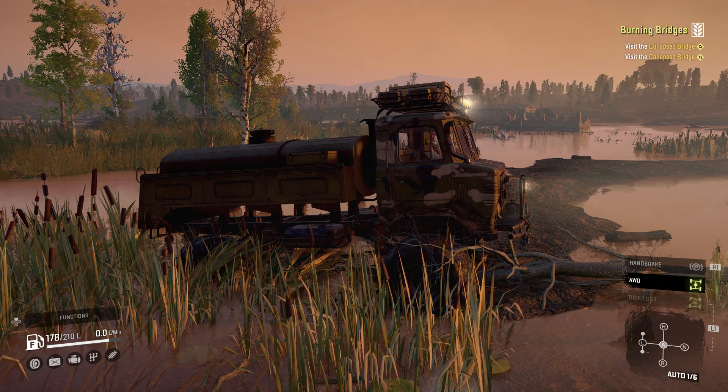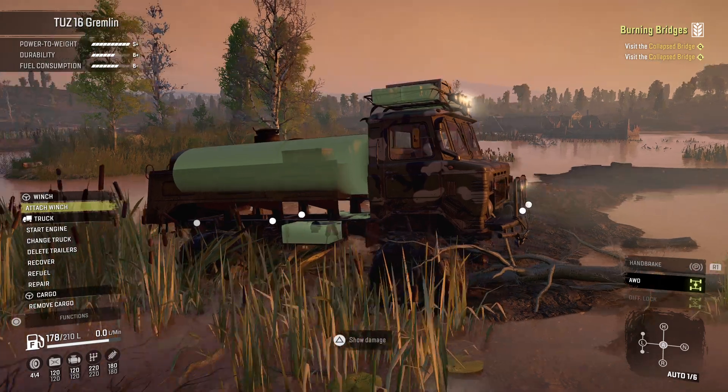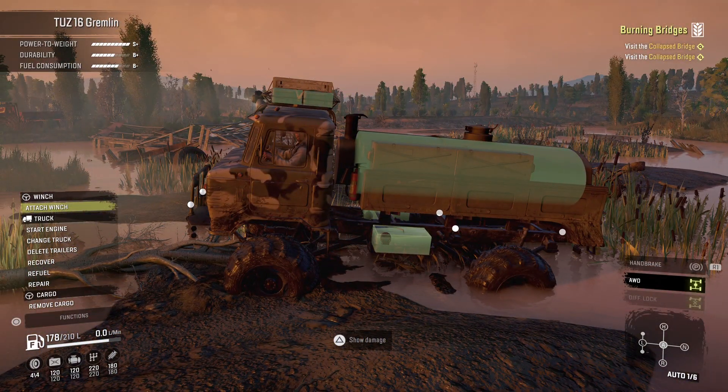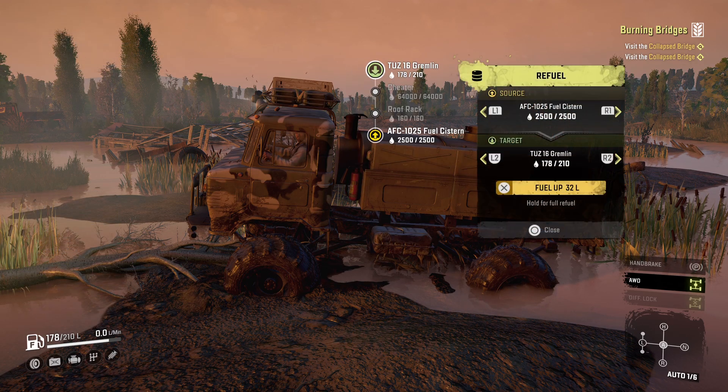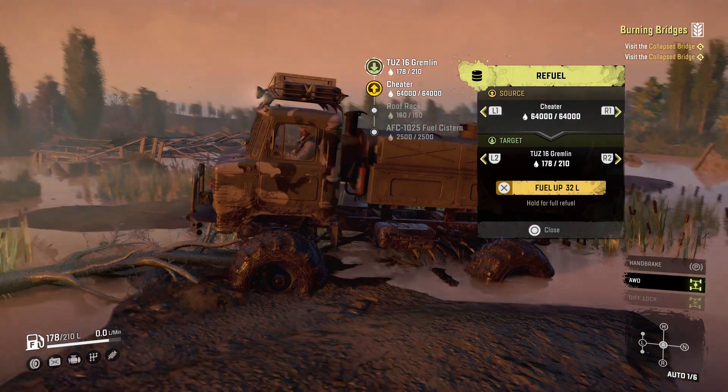Hey everybody, here we are in SnowRunner. We're looking at the Tuz Gremlin. It comes in one of those Mr. Buss's truck packs that we have in our fleet. Let's just have a look at the refuel here. The fuel cistern's got 2,500 litres of fuel, and then the cheater air freshener's got that massive amount.